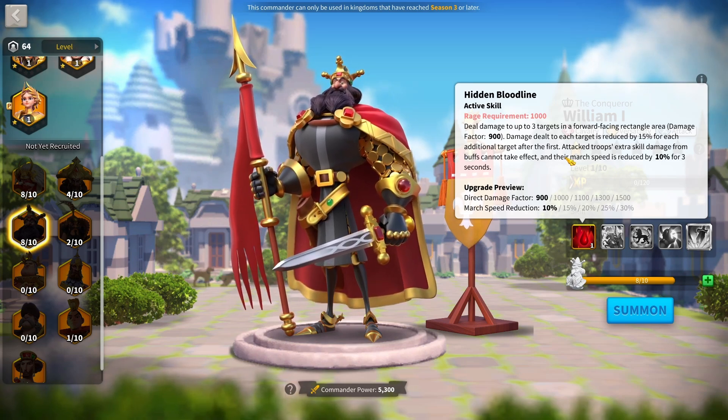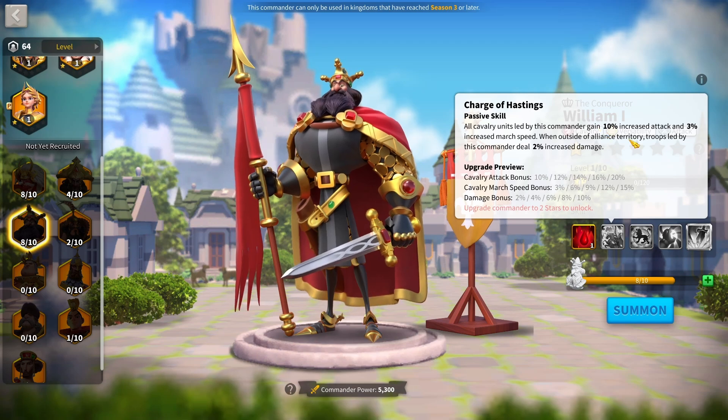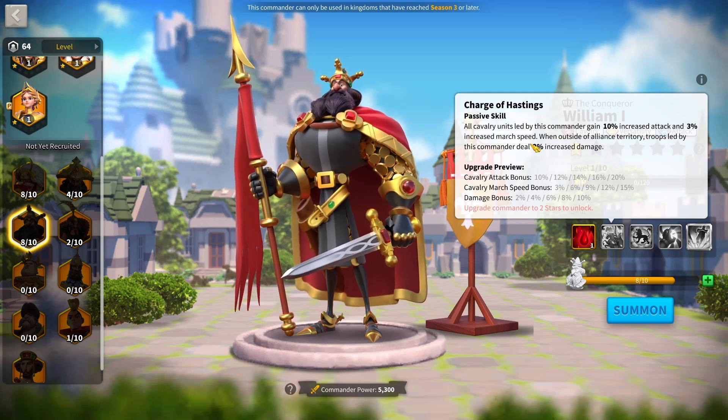Aethelflaed might have one, but hers is passive, so William really does have a nice march speed reduction. It is really powerful, especially if you're running him as a support commander — that march speed reduction allows you to catch up to targets you're trying to hit quite a bit more. His second skill gives 20% increased attack and 15% march speed, which is a lot of total march speed. Whenever he's outside of Alliance Territory, he gains an extra 10% all damage, a really nice boost.